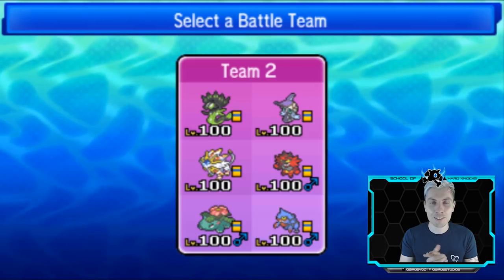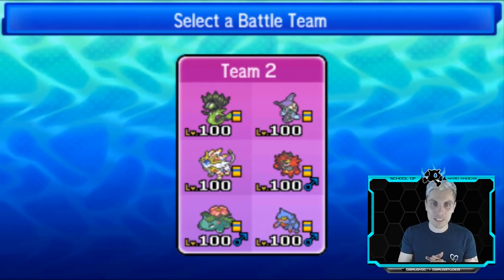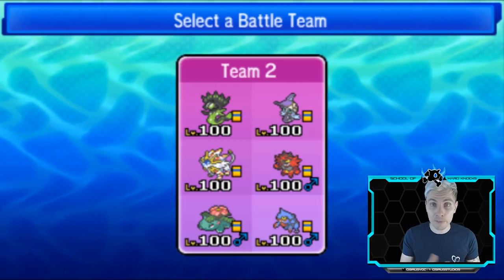I'm going to say Crobat again - Toxicroak with the Assault Vest. The team is always in the description below with a Rola Paste and a Poke Paste link, so you can check that out and try it out if you'd like.